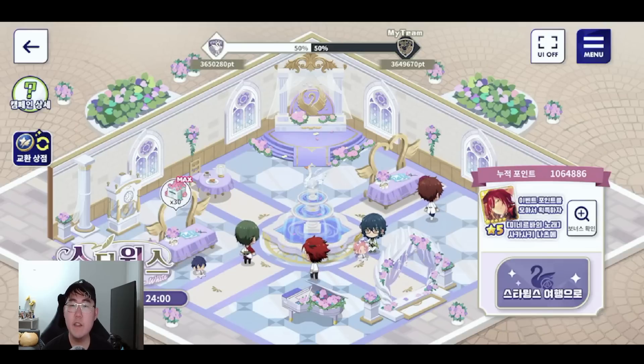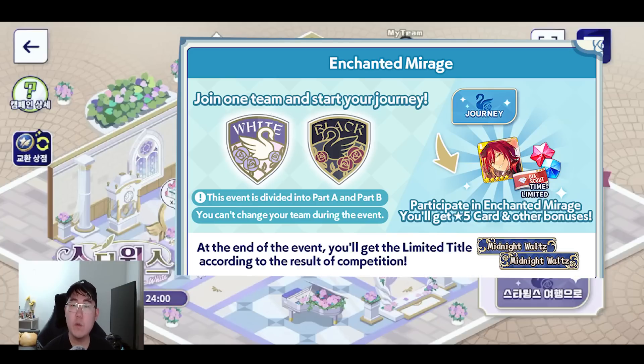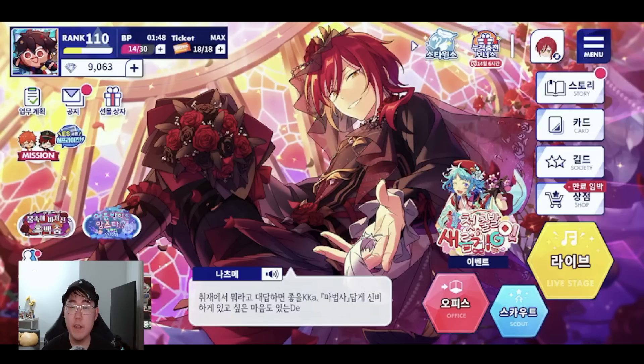The last thing to mention is the team content in the event. You pick either the White Dorm or the Black Dorm, and it's a team effort — your points are combined with your teammates' and based on milestones reached or how well your team does, you'll earn different titles and even some diamonds.